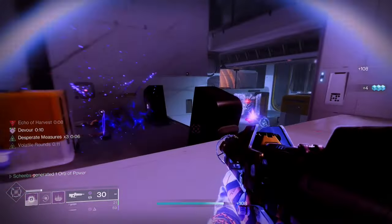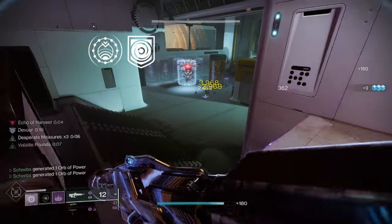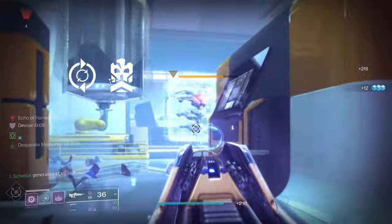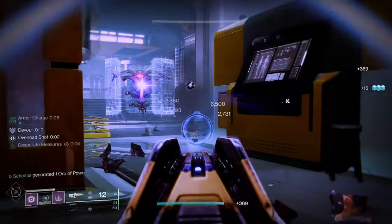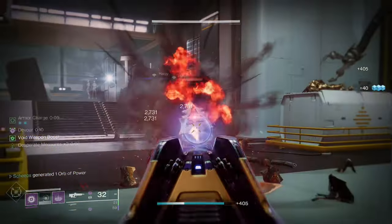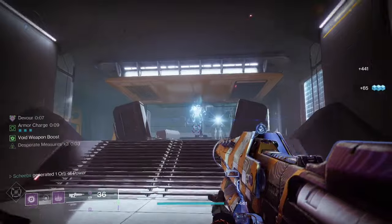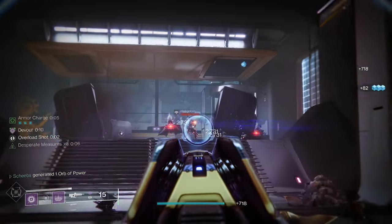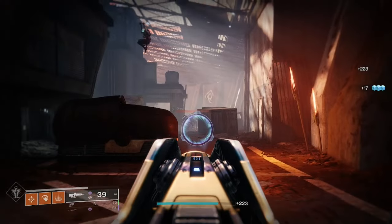Now if you know me, you know anytime I see a Void weapon I'm looking for Destabilizing and Repulsor Brace, but not with Elsie's Rifle. Yes, it's a great perk combination, but I've been using Desperate Measures and Feeding Frenzy. With my Void Warlock build — running nothing but Manacles or Nezarak Sin and spamming all your abilities — you will constantly have Desperate Measures times 3, which is a 30% damage increase. Pair that with Feeding Frenzy and you constantly have fast reloads as well. It feels really, really good to use, so I'd strongly recommend Desperate Measures and Feeding Frenzy in PvE.